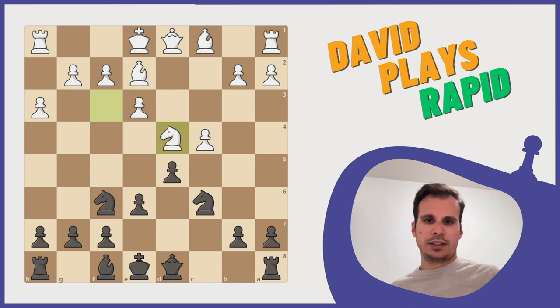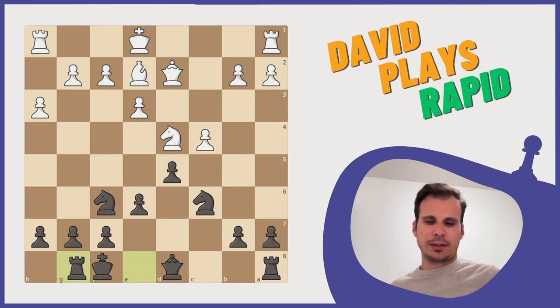I actually don't want... let me just give a check. That doesn't sound too bad. And then let's just deflect his queen from this diagonal. Now I can castle. And I wouldn't mind trading the knight.